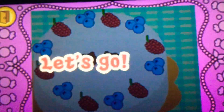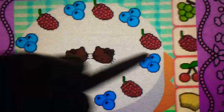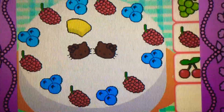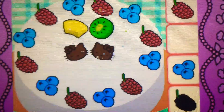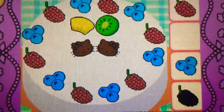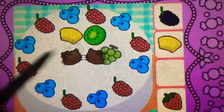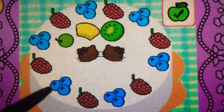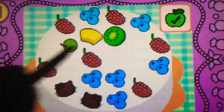Let's go! Drag the pineapple on top — correct! It's a pineapple, it's yellow. Drag the kiwi on top — yes! It's a kiwi, it's green. Drag the grapes on top of the cake — cool! It's a grape, it's green. It's bonus time! You can drag to rearrange the toppings. Tap the check mark when you're finished.